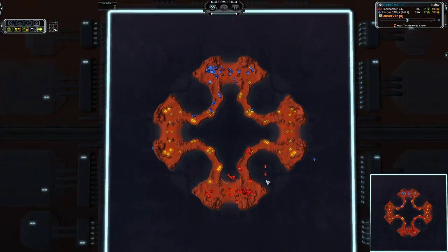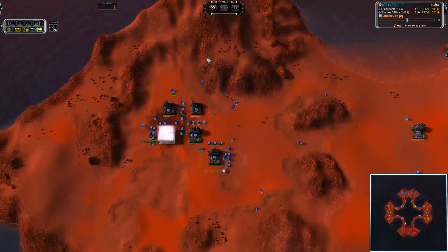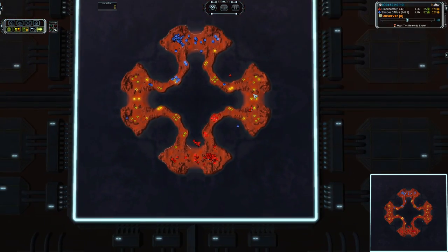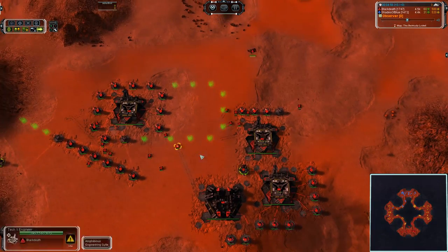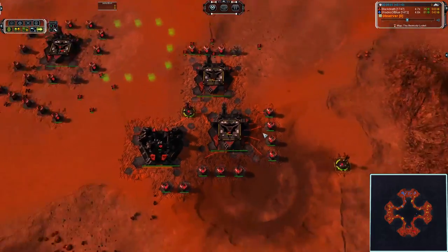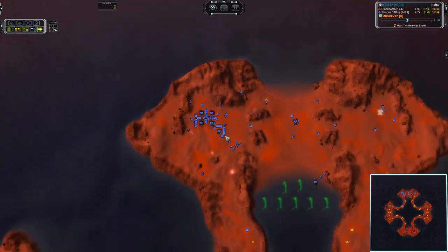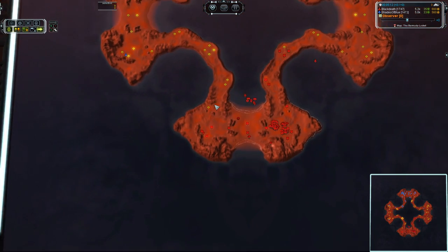Looks like we've got three interceptors and a bomber for Shades of Blue, and four interceptors, no bomber for Black Death on the south side. But he does have a couple of air factories cranked up now — a bomber loading in one, engineer building there, and an interceptor in another. So we're looking at a fairly similar air build: three air factories and two land for one, three air and one land with a second going down for the other.